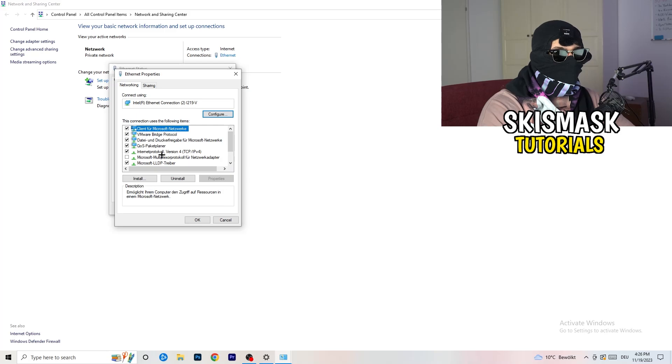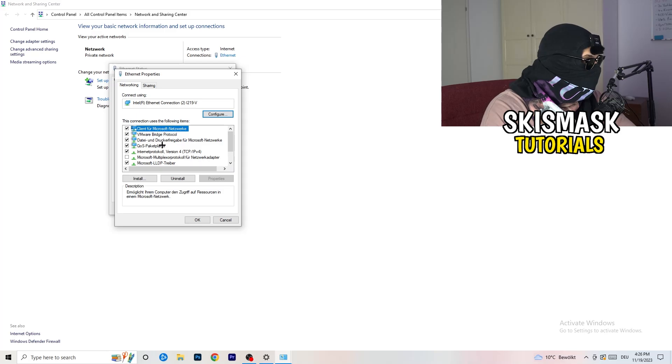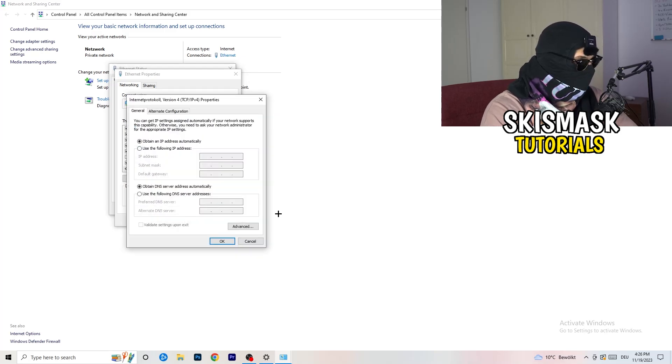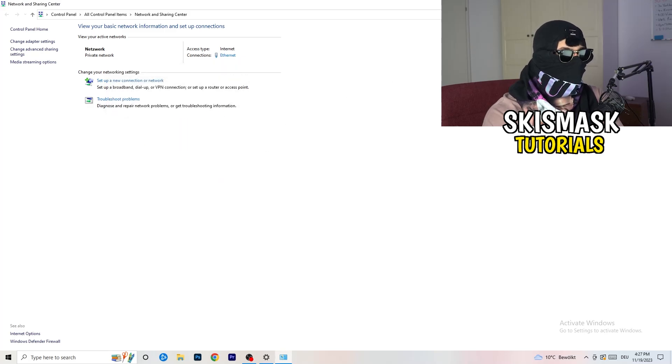If no issue is found, go to Properties — you'll need administrator mode for this. Scroll down to 'Internet Protocol Version 4' and click on it. Select 'Use the following IP address' and type in 8.8.8.8. Under 'Use the following DNS server addresses,' enable it and type in your DNS server address — you'll need to Google your specific DNS server address — then click Apply and OK.